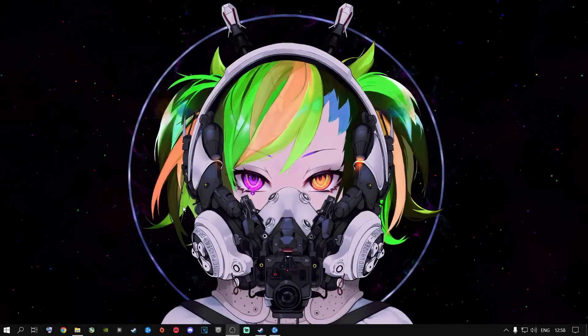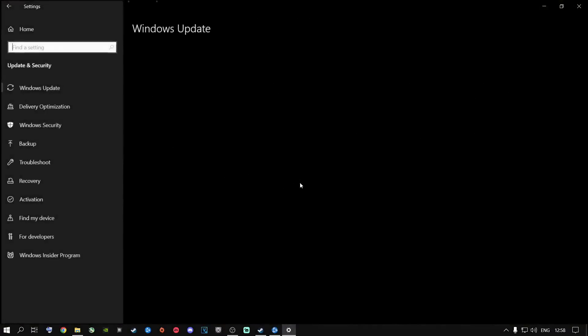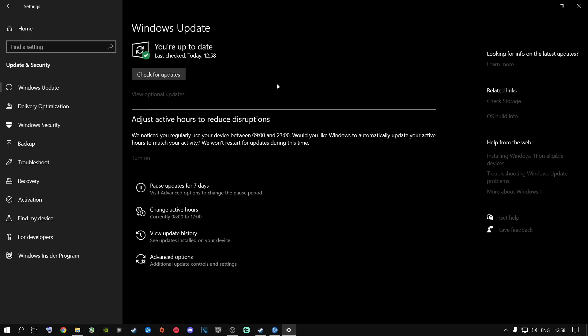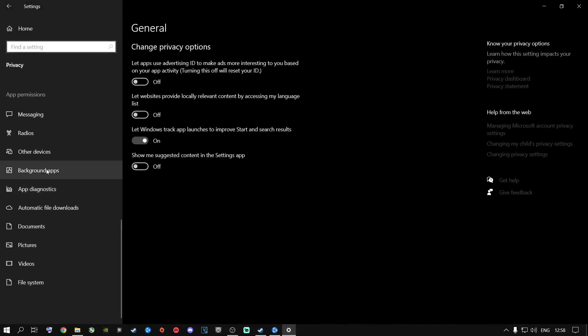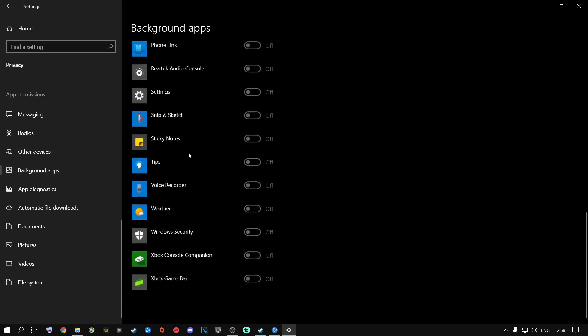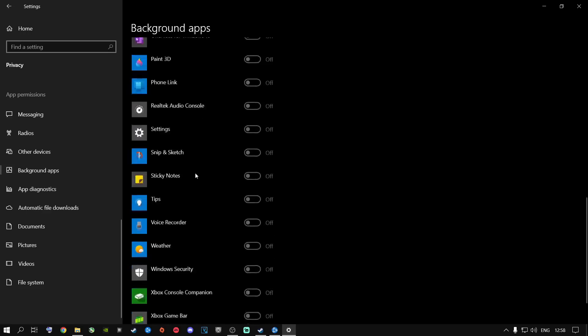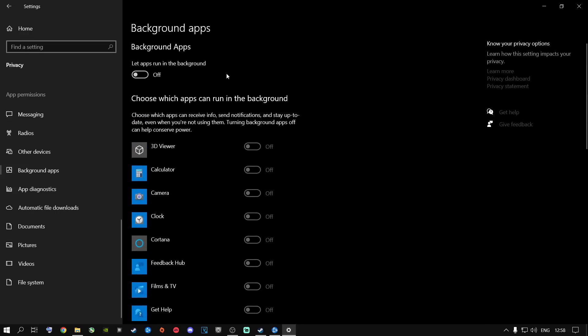If you have your graphics card drivers up to date, I highly recommend you go to the search button and type in settings and press enter. Then go to Update and Security. Please go ahead and update your Windows drivers. It's very recommended to do this — keep your Windows up to date, whether it's Windows 10 or Windows 11. After that, click on the home button, go to Privacy, scroll all the way down to where it says Background Apps, and please turn this off. Otherwise, all of these things are going to run in the background and use resources like your CPU and RAM.